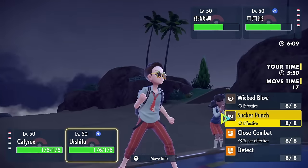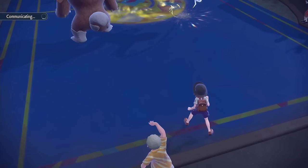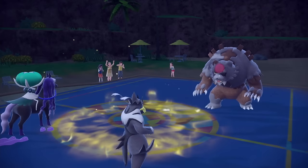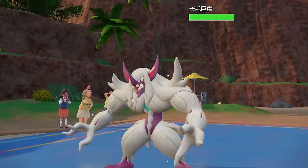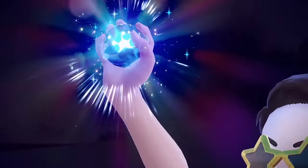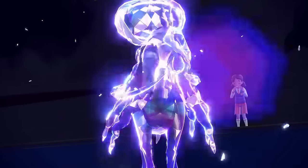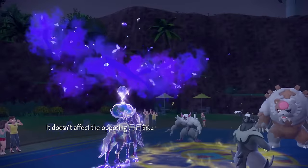I guess it's gotta be Astral Barrage Close Combat — don't really have much other play. If they have Garganacl in the back, would you go into Grimmsnarl here? Or is it Garg? Oh, you've got Grimmsnarl — that's not too bad. I don't really mind that too much. You can get some drops on me to try to live with your Miraidon. But I can always Sucker Punch for a little extra chip. Now that I'm a pure Ghost-type, I don't think you can OHKO me with Sucker Punch or Foul Play.